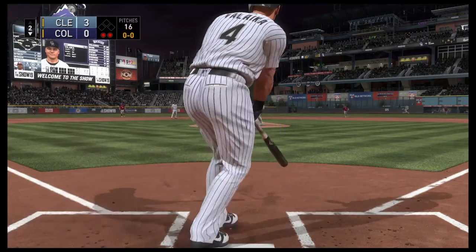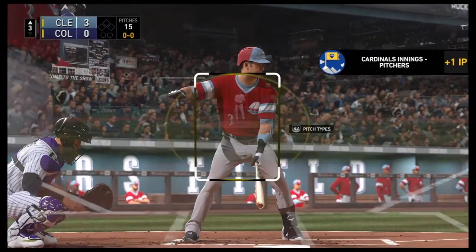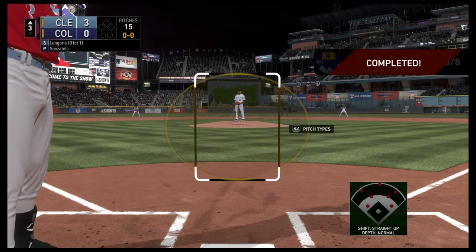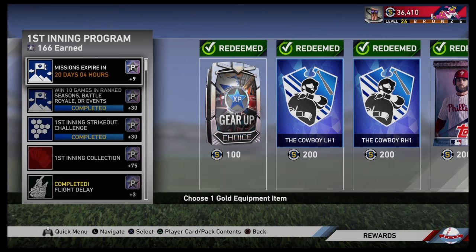Here is just a little clip of me actually completing one of these daily missions. I had to pitch eight innings with Cardinals pitchers, and as you'll see on the right side of the screen your mission will come up once you complete it. I did get three program stars from this, so hopefully this little tip helped you guys out. If you didn't know it, make sure you guys like, comment, subscribe, and we'll see you in the next one.